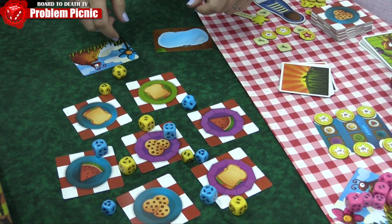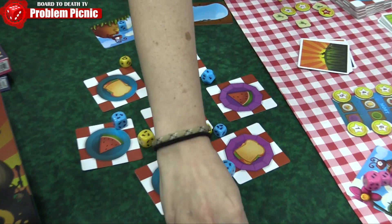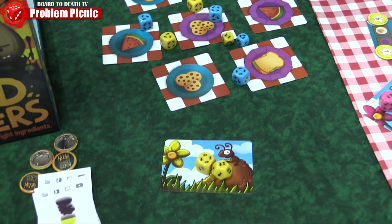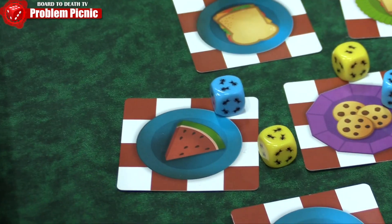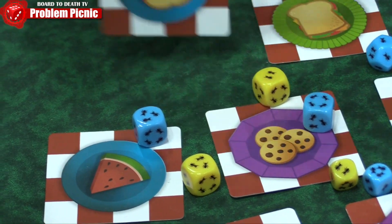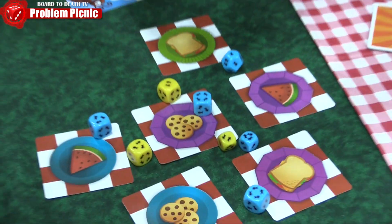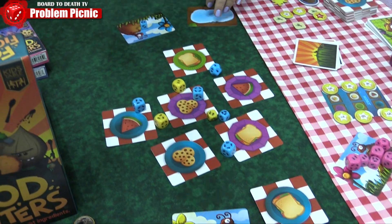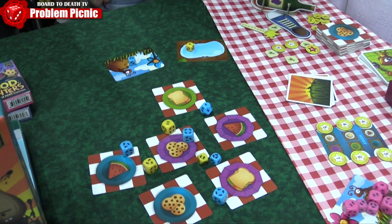At the end of the round, you look to see who is not touching anything or overlapping. Those go back to your colony, and the ones that are overlapping take the cards back to their colony. For example, this one just got a blue plate with a sandwich on it — it will go back to the colony, and the ants go to drink at the pond at the end of the round.